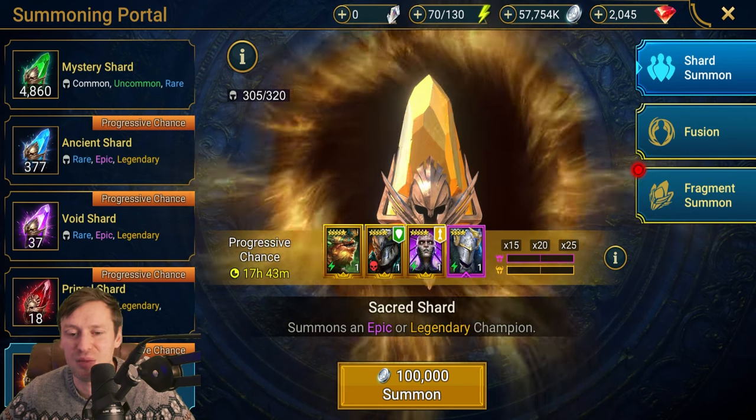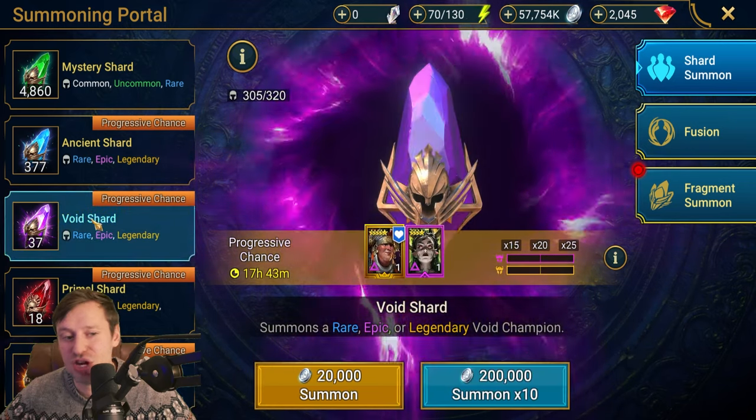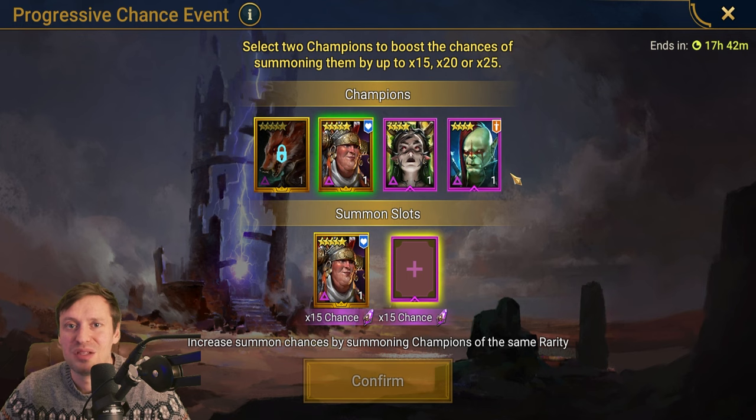Now let's talk about targeting and focusing champions — I actually want to talk about void shards first. PvE is always your number one priority, and clan boss is number one. You want to be able to one-key Ultra Nightmare, as that gives the best rewards. We're looking at an epic — Mania is our go-to. If you have about 80 void shards and you see Mania up for grabs, that is the best chance of getting her. To save up 80 void shards as end-game free-to-play takes me about two and a half months.